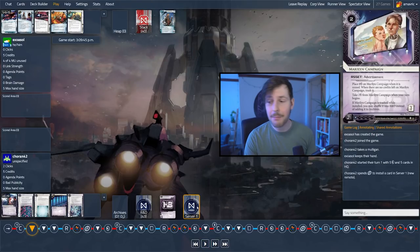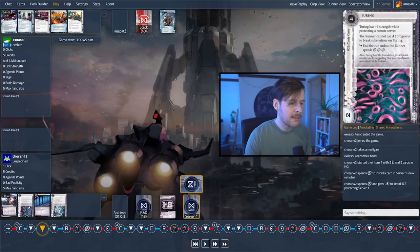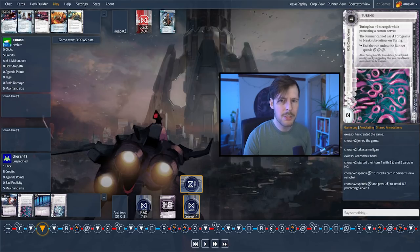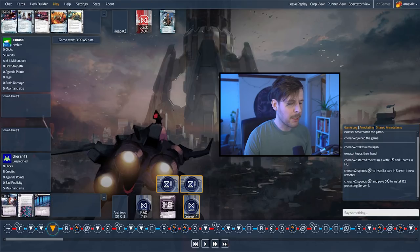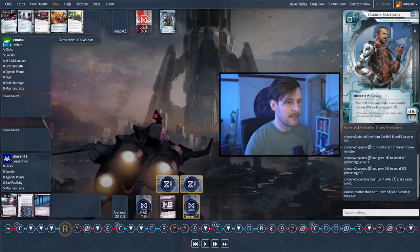We're going to put the Marilyn Campaign out early — I like this, it gets rolling. We're going to ice it up, putting Wall of Static here instead of Turing. Turing is generally a lot stronger on the remote server. And we're going to put Ichi 1.0 on HQ. This is actually a big liability — HQ looks defended, but the runner could run through this and it won't do a lot. You could run through it and click for the trace or pay into the trace, but the trash program subroutines do nothing on an empty board. Let's see what the runner does to take advantage of this.